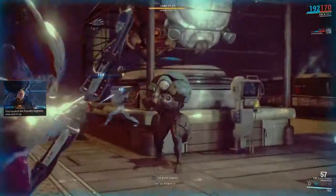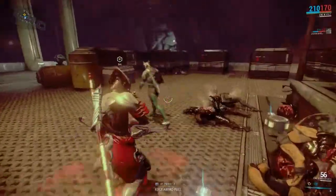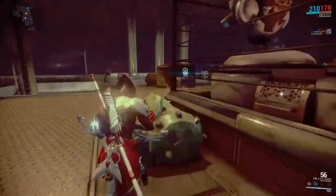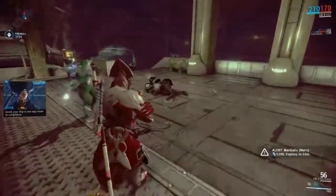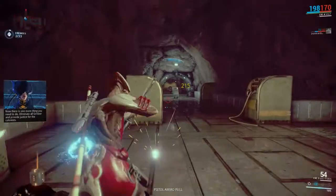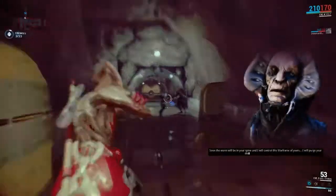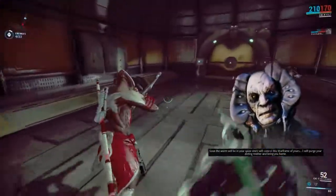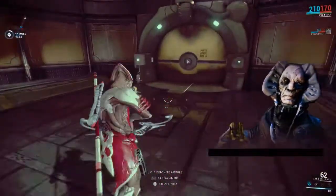We are located in the foundry segment. Now pick it up. It's very nice, huh? So the foundry segment is over here. Your ship is one step closer to the station. Now there is one more thing you need to do — it will need all Grineer to provide justice for the colonists. Soon the worm will be in your spine and I will control this Warframe of yours. I will purge your doting mother and bring you home.